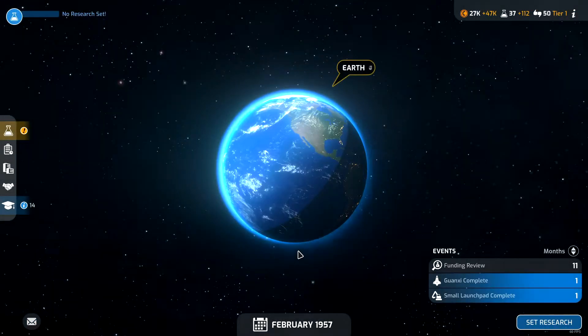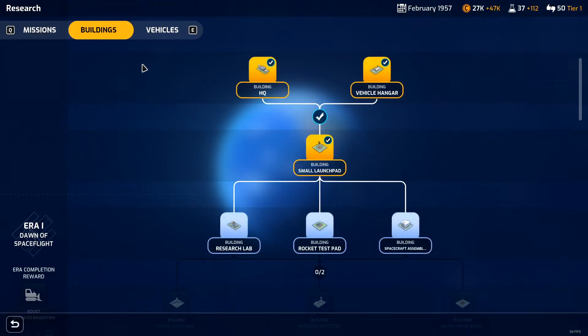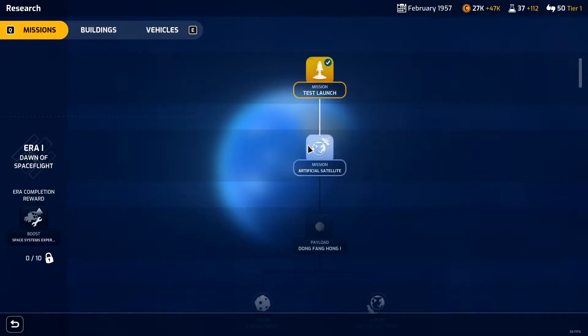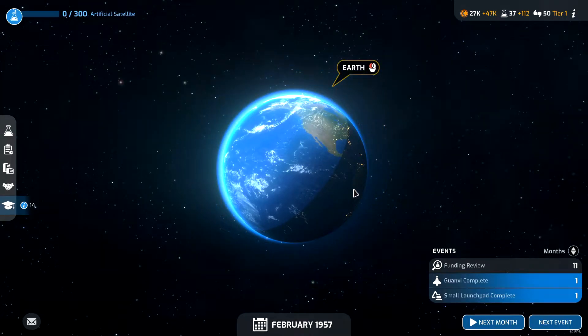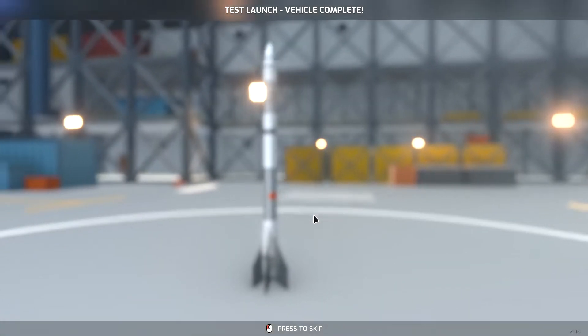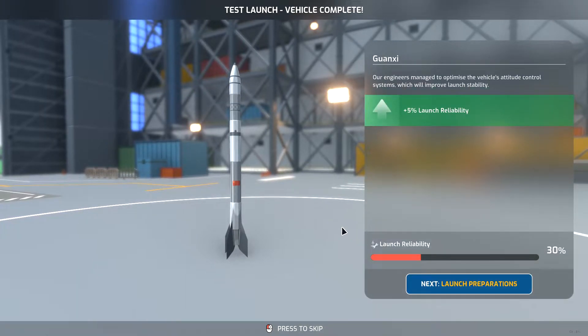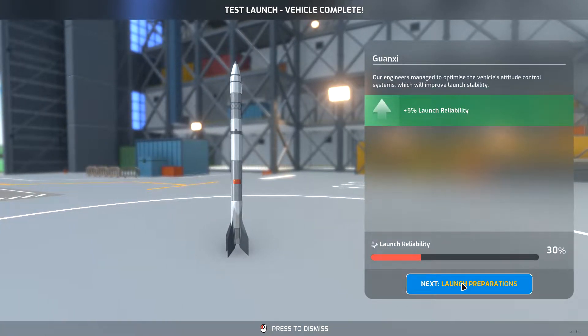So now we have to wait a month for both of those things to happen, and our research needs to be updated. Let's go ahead and start researching our artificial satellite mission, and then we'll have to research the technologies to launch that satellite as well. The small launch pad is complete. We're gonna try to rush through this sounding rocket portion of the game so we can get to the first challenge, which is the satellite mission, which I did not get to show in the preview video.